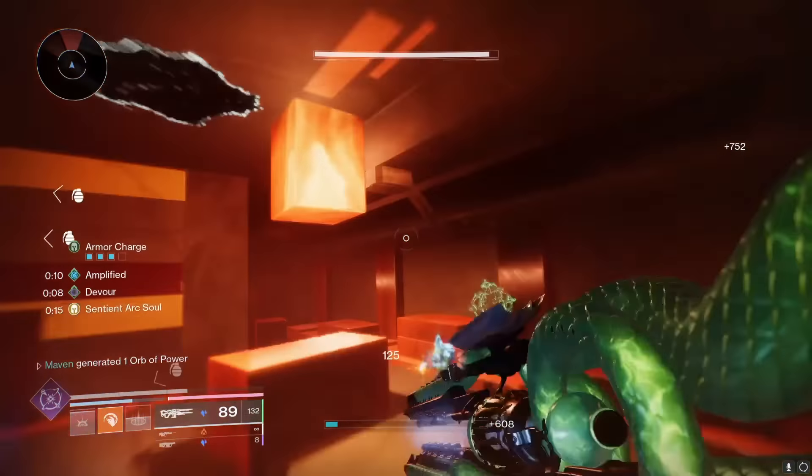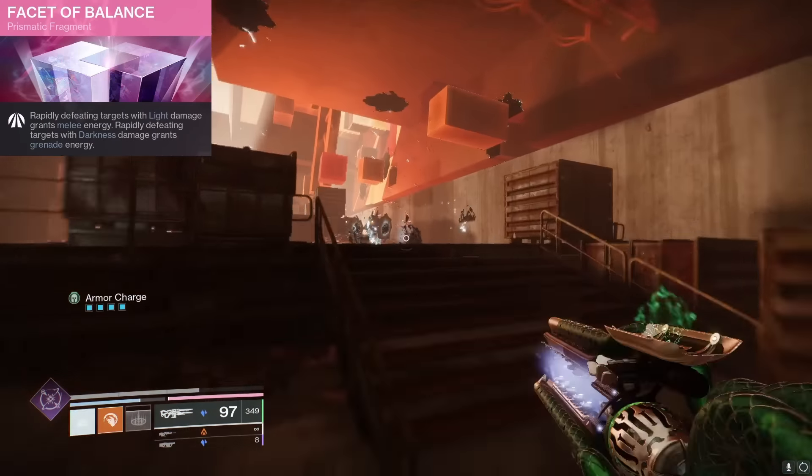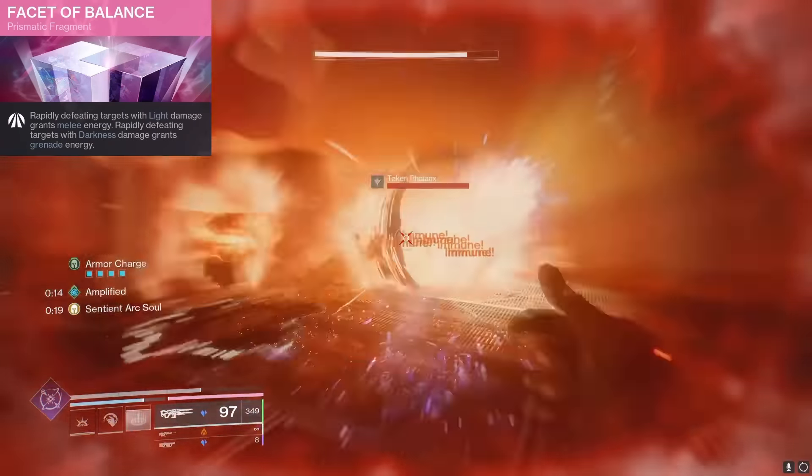Now Devour is not the only thing feeding us grenade energy, and that brings us to our first fragment: Facet of Balance. What we care about on Facet of Balance is that rapid darkness final blows grant us grenade energy. And all of that freezing and shattering we're doing with our Bleak Watcher turrets is counting as rapid darkness final blows, feeding us more grenade energy.